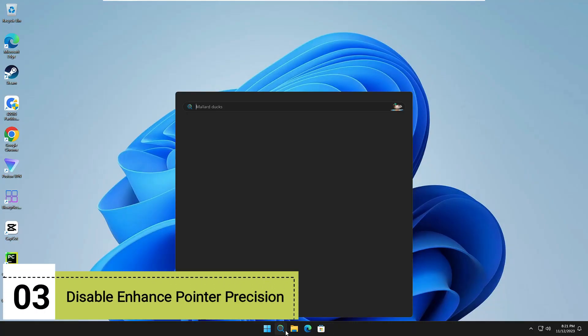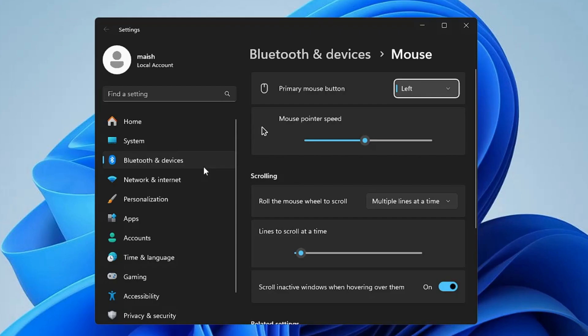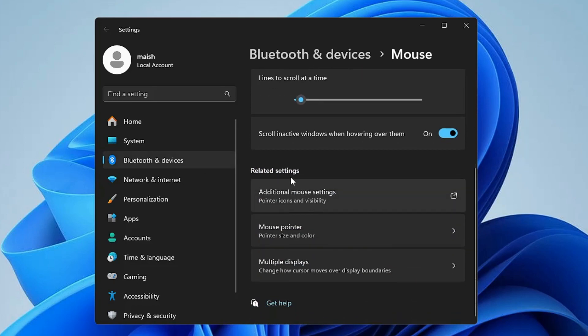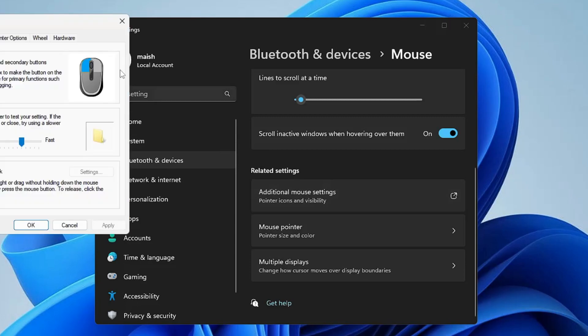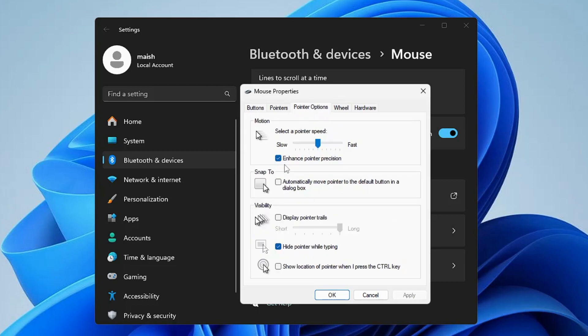Now click on your Windows search, type 'mouse', and from the suggestions click on Mouse Settings. Scroll down and in Related Settings find 'Additional mouse settings' and click on it. In the Mouse Properties window, click on Pointer Options, where you will find 'Enhance pointer precision.'